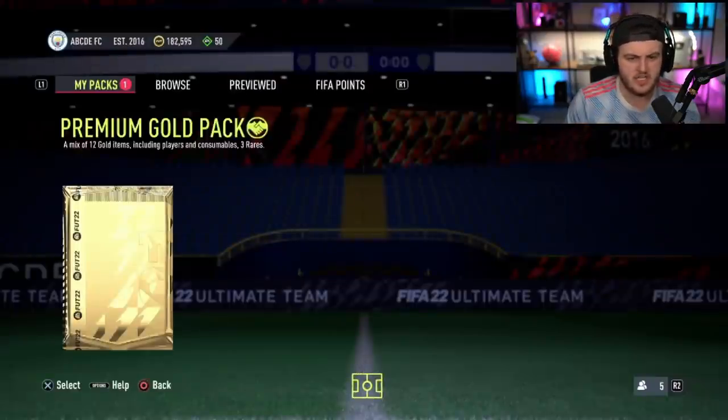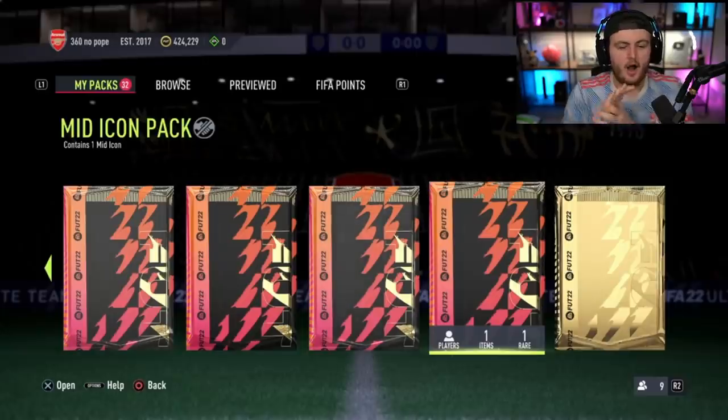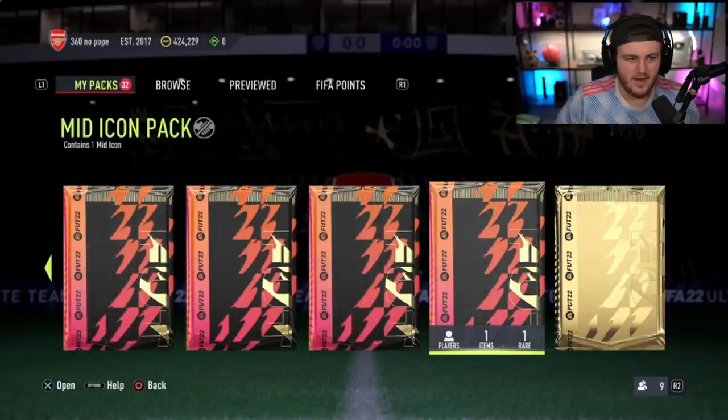Cruyff is 91 mid, on 94. Rooney, yeah I guess. 360 No Pope's mid-icon pack - I believe he already has an untradeable mid Matthias if I'm not mistaken. So we'll see what we get here. Come on, 90-plus, please show us all the flares going up.